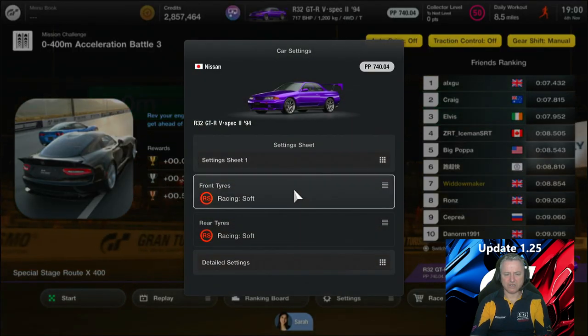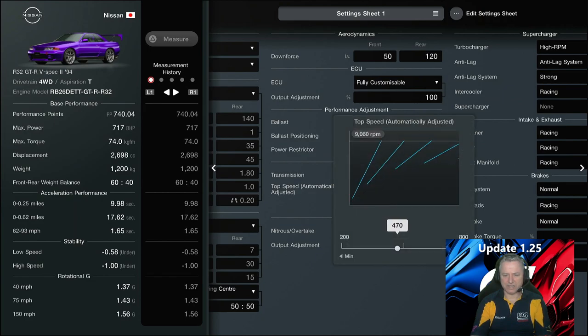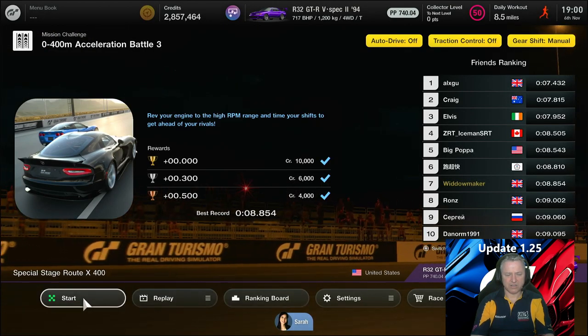The car launches beautifully. I'm going to take that to 490 — 500, let's call it 500. Couldn't be bothered to take the clutch down. Let's see what point the car bogs down off the line.